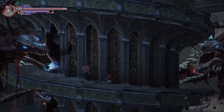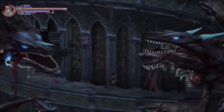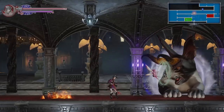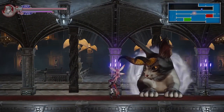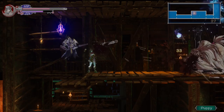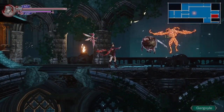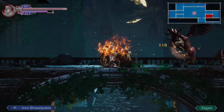But it's the enemy design that really makes Bloodstained stand out. I often found myself laughing out loud, surprised at the things I was encountering. There's a giant demon cat who slaps at you with its paw, a beefy shovel knight, and a woman just shredding on a fire spouting guitar. Huge disembodied terrier heads will chase you, and flying pigs will inflate and gracefully float through the air. It seems like the artists were having a lot of fun here.